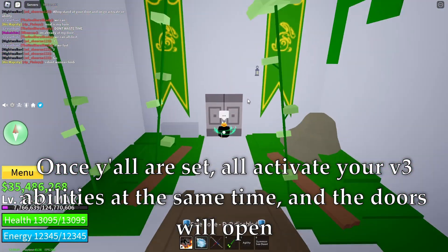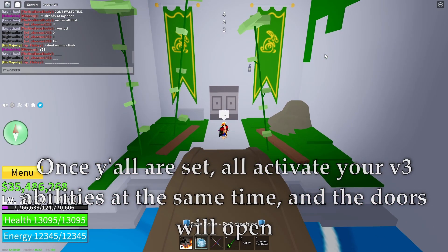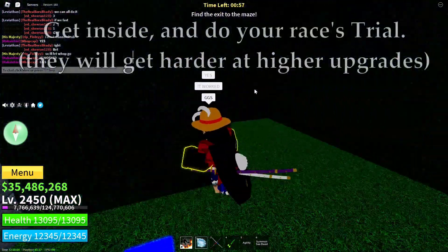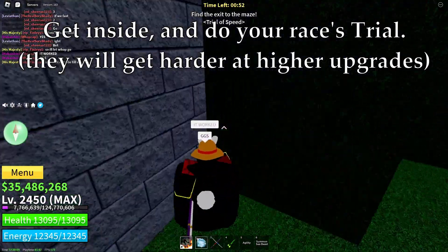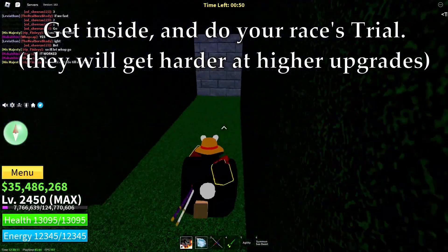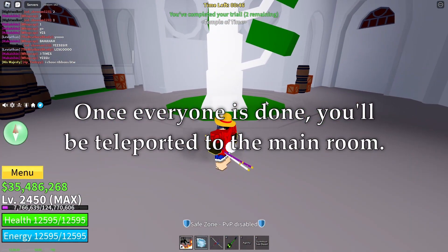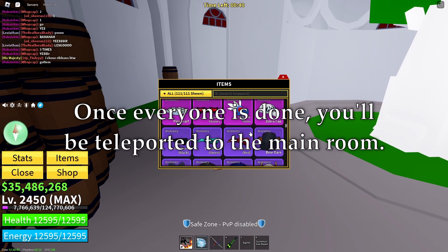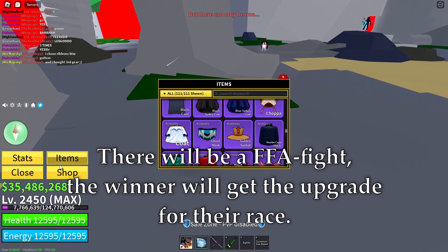Once you're all set, activate your v3 abilities at the same time and the doors will open. Get inside and do your race's trial. They will get harder at higher upgrades. Once everyone is done, you'll be teleported to the main room. There will be a FFA fight — the winner will get the upgrade for their race.